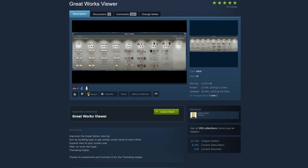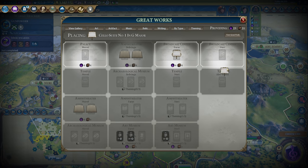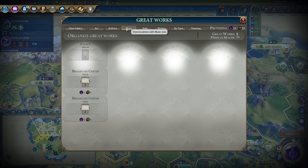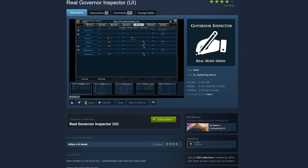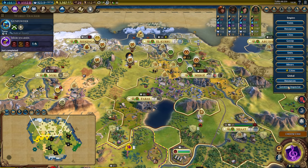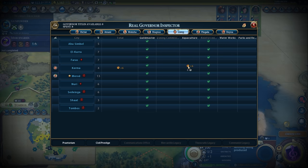Great Works Viewer fixes the Great Works Screen by sorting it based on slot type instead of by city, so all your Great Works of Writing slots are together, as are your music slots and so on. It also makes the screen bigger, allows you to filter by Great Works type, and helps with theming your museums by assigning a block colour to Great Works from the same artist. Real Governor Inspector is extremely useful, as it lets you see at a glance what effect your governor will have by stationing them in a particular city — very helpful for picking where to send Pingala to maximise science and culture, or Liang if you're optimising a coastal city.